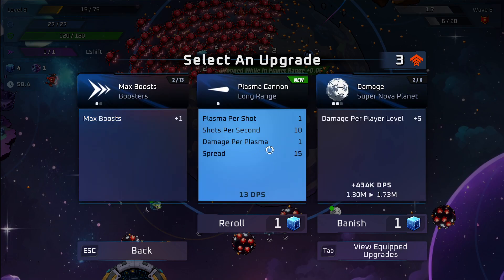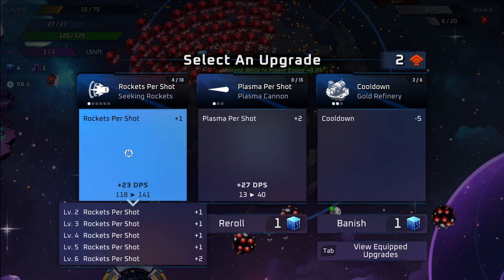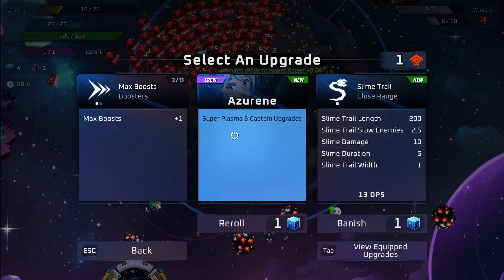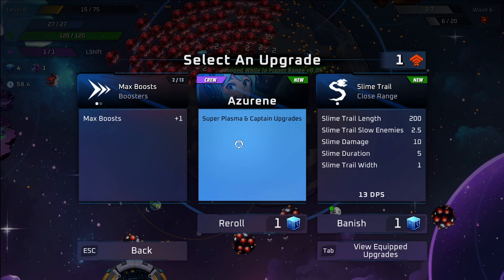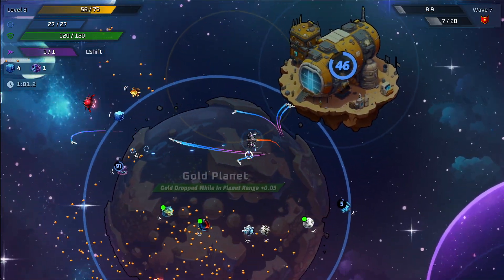Plasma cannon is a good one I like to use as well — I like it just because it allows fire. We're going to first try and focus on rockets. I want Azurine as a captain since I have the plasma, and I also want to get the slime trail. You don't see the captains that often, so I'm going to go ahead and pick her even though I'd rather start with the slime trail.